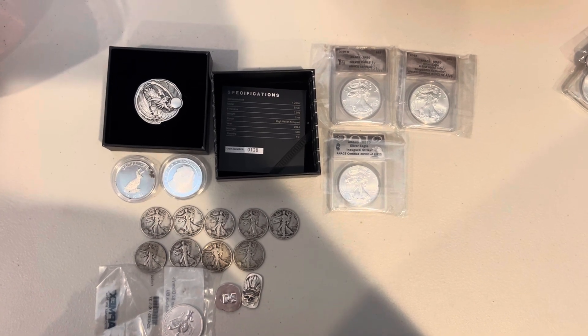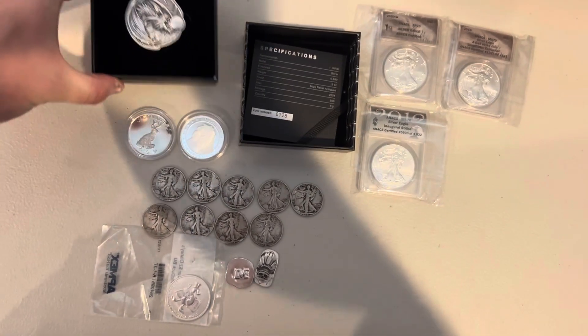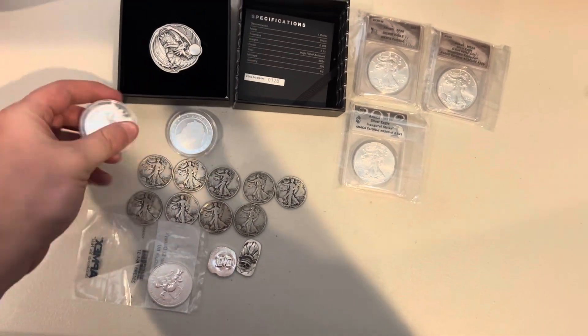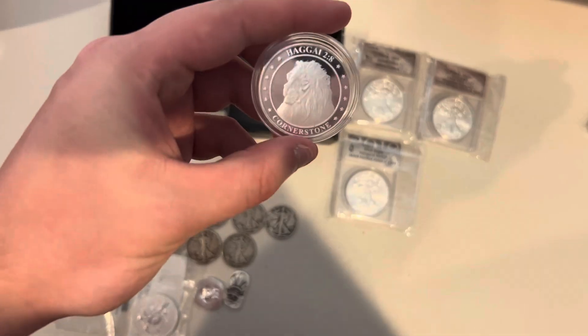Here are your choices: we have the two ounce high relief dragon piece, this is a mintage of 500 and this is number 128. That's going to be paired up with a one ounce jackalope GSM and a one ounce lion.